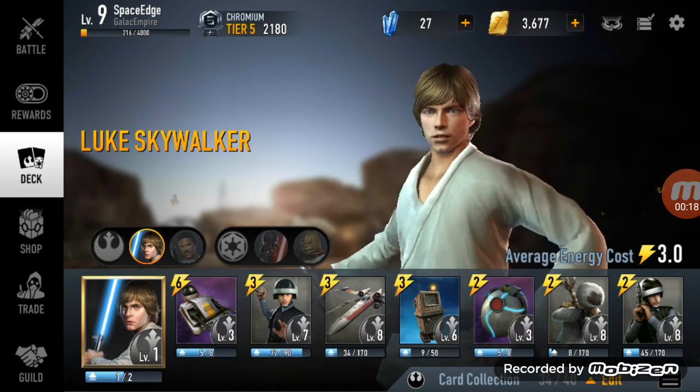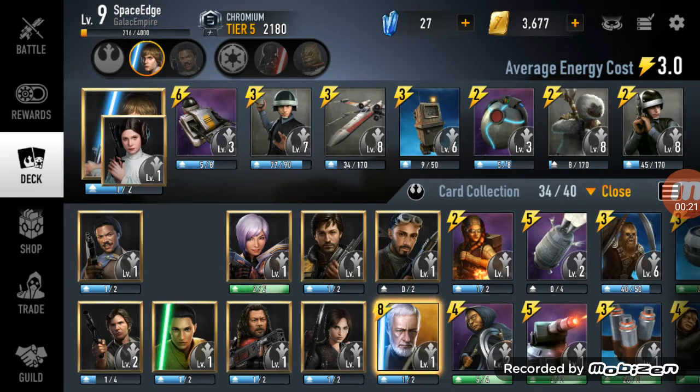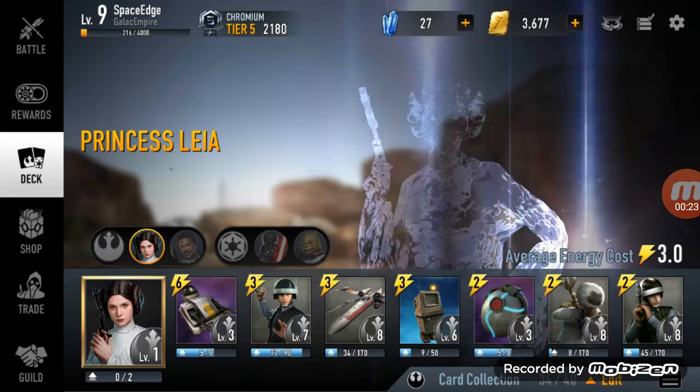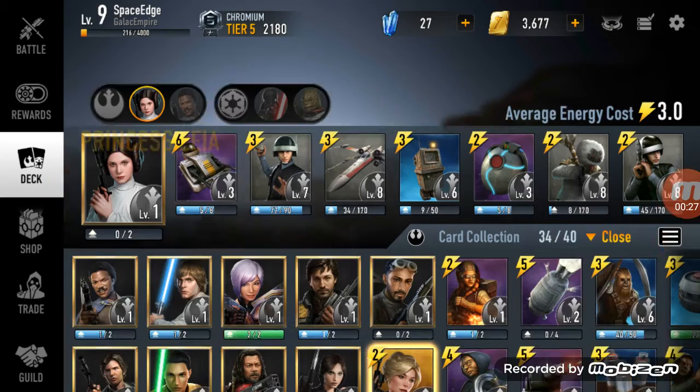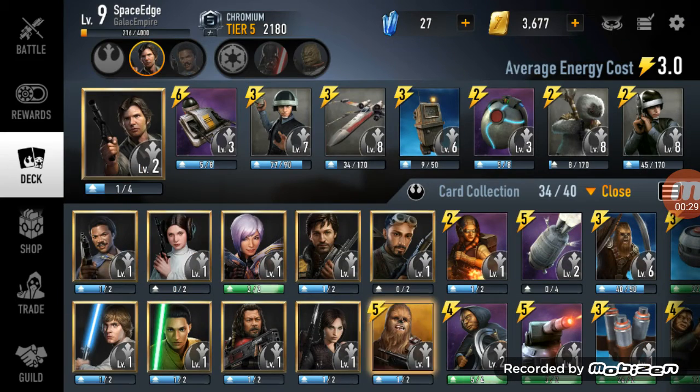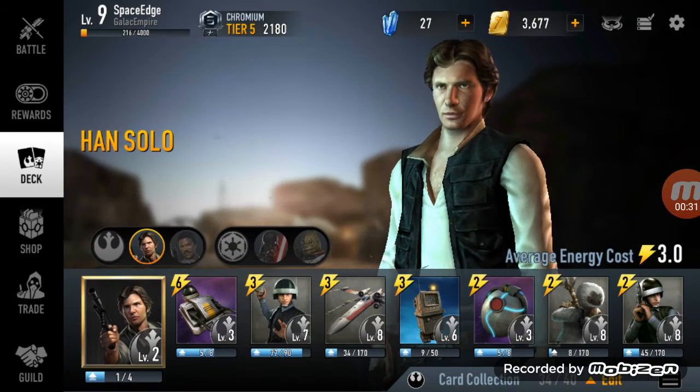First we have Luke. Then Leia - you get these guys to start the game. Later on Han, also pretty easy to get.